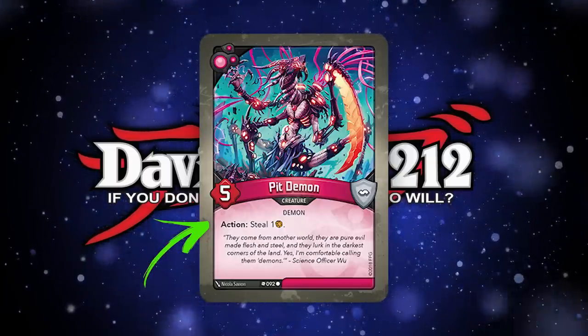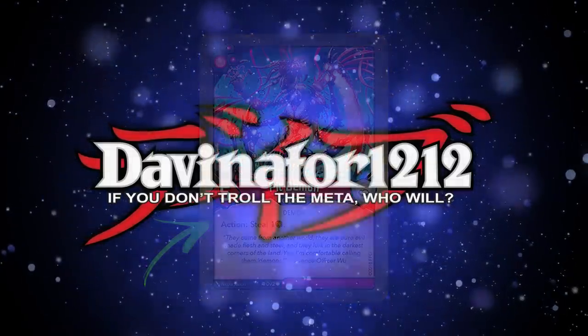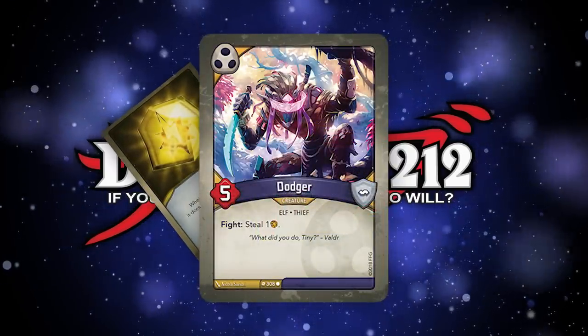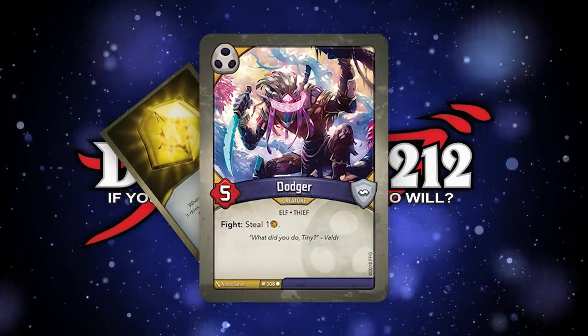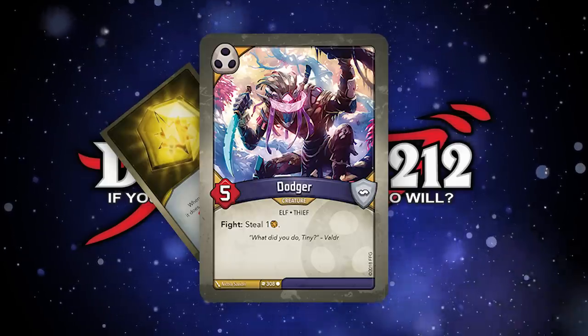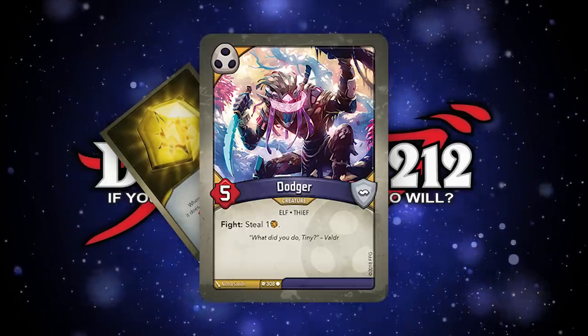With a ready creature on the board, you have one of three actions: you may fight with the creature, reap with the creature, or use some sort of action ability. Whenever you choose one of these three actions, you exhaust the creature. When a creature fights, you exhaust it, pick a target, and each creature deals damage to each other equal to its power rating. Reap is going to be your main source of ember generation — when you exhaust a creature for a reap action, you gain one ember to your ember pool. Some creatures have abilities that activate when they reap. Any creature can reap unless something tells you it can't. The last option is a generic action — some creatures have a bare action you can use once per turn instead of fight or reap. If a creature is stunned, the only thing it can do that turn is unstun itself.